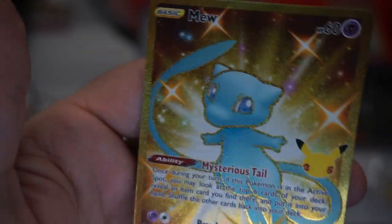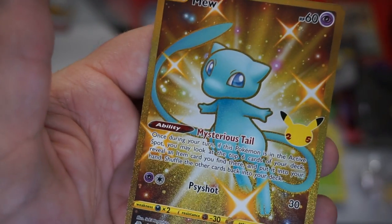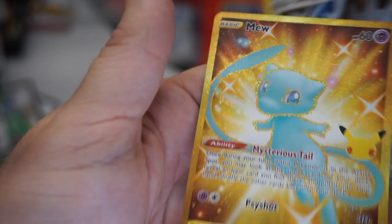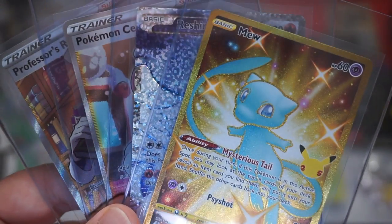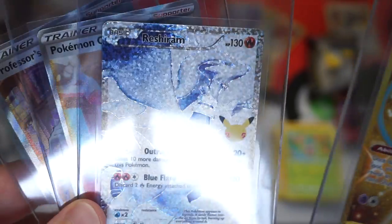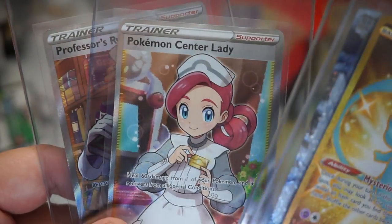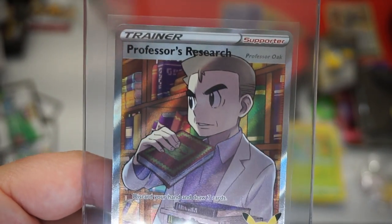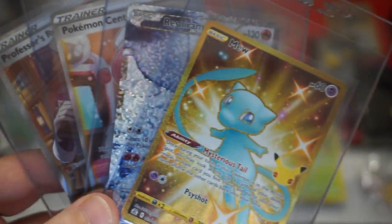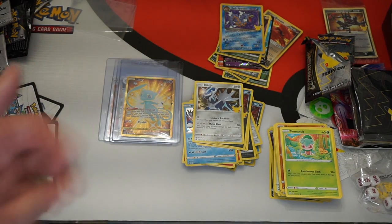Oh my God, it's beautiful. Look at it. Look — very, very happy with this product. This was definitely worth the money. So there go the spoils: this nice gold Mew, this full holo Reshiram, this Pokemon Center Lady, and the Professor's Research. Can't complain at all about this box — this was a really good experience.